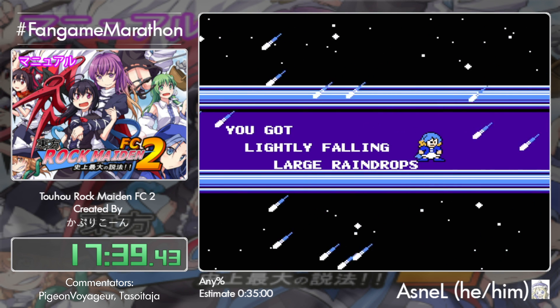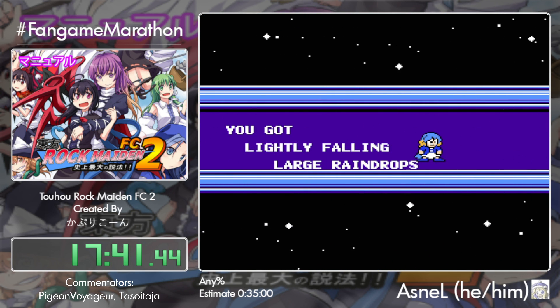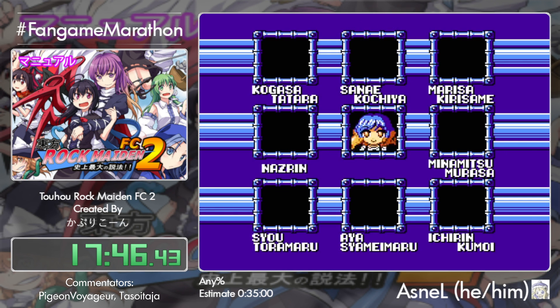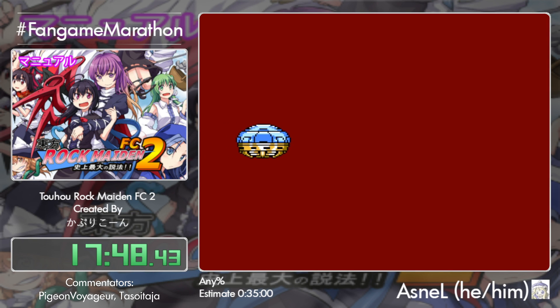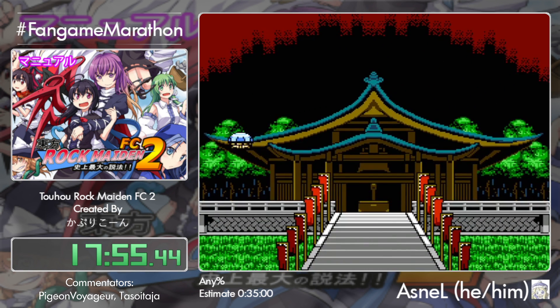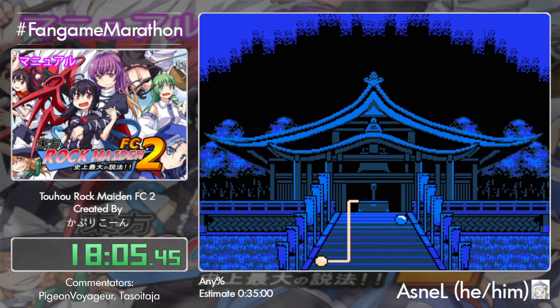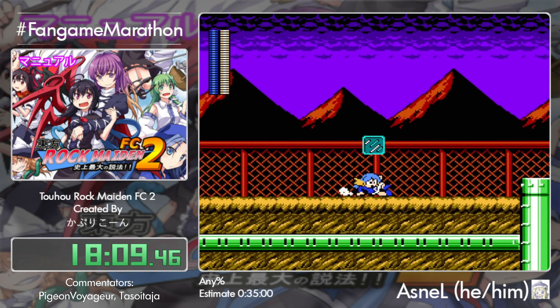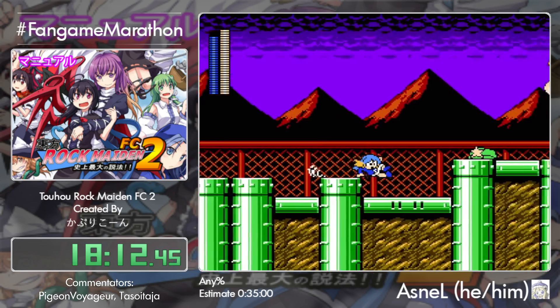Luckily it doesn't take too long to get those rings done. That was done with the first aid bosses — not the robot masters — and then we head up to the new levels, which are the equivalent of Dr. Cossack's stages from Mega Man 4.